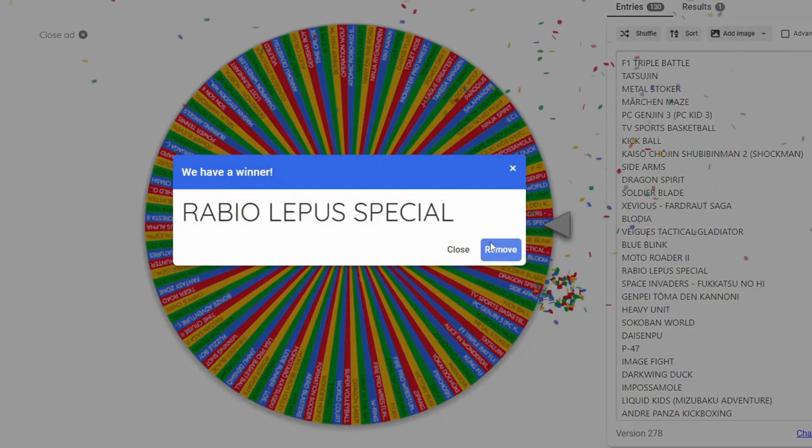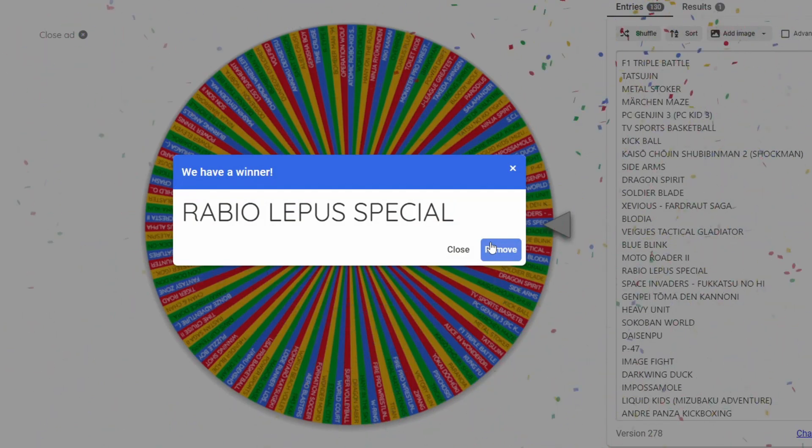First up this time is an arcade conversion. This is Rabio Lepus Special, or Rabbit Punch I think it was called in Western territories. So let's load this one up.